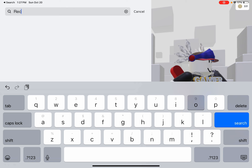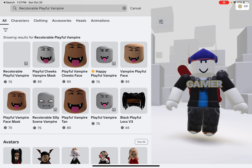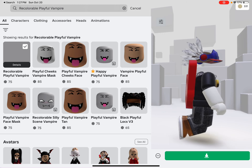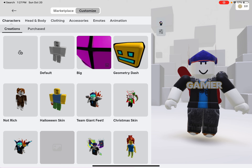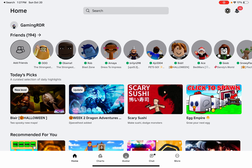You're going to search up 'recolorable playful vampire.' After you're done, you can see this invisible thing which will make you invisible — you'll have an invisible head. I already bought it.